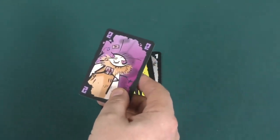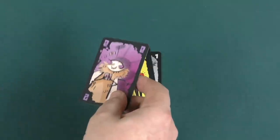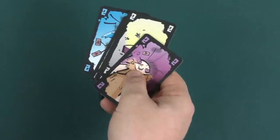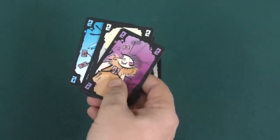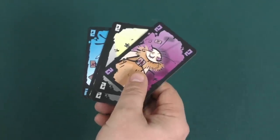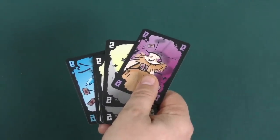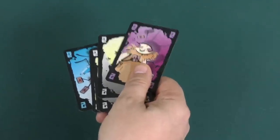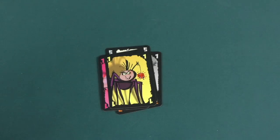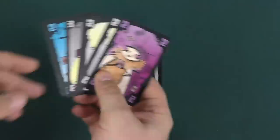Everybody else has to get rid of cheating moth cards by straight-up cheating. You are allowed to cheat whenever you want, as long as you're not the guard bug. You must hold your hand of cards above the table and can only make one card disappear at a time — drop it on the floor, stick it in your pocket, throw it over your shoulder, hide it in your hair. But if the guard bug catches you, they say 'caught.' If you were cheating, you put the card back and the guard gives you one of their cards — and now you become the guard bug. If you were wrongly accused, the guard bug has to draw an extra card.